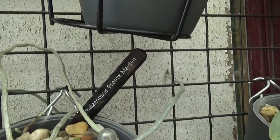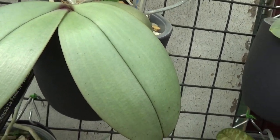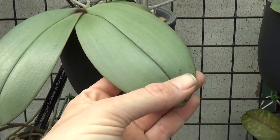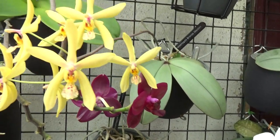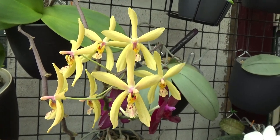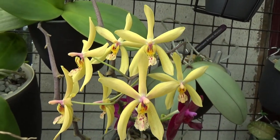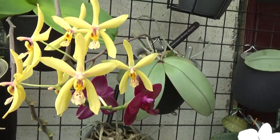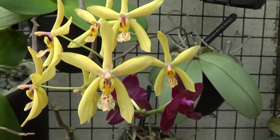Moving over, this one is a more orange-yellow variety of the Bronze Maiden, also a very common phalaenopsis. It has those beautiful grayish-green leaves — leaf-wise probably my favorite color. The blooms have some speckles, and there's quite a variety between individual plants. I saw a more yellow one on Facebook yesterday; mine has a little more orange in it, so they're not all the same, which is a nice thing.